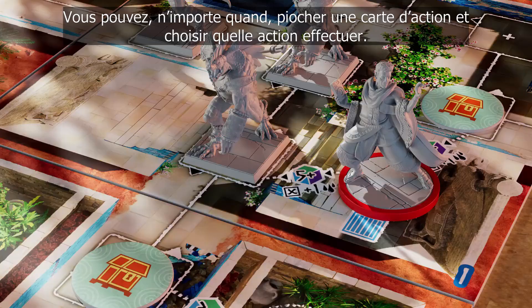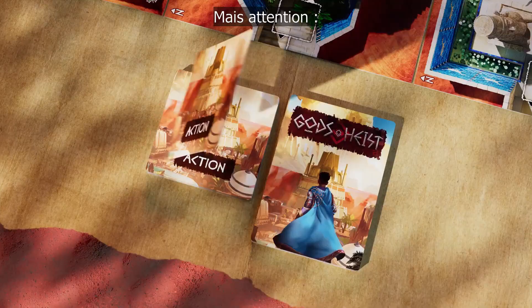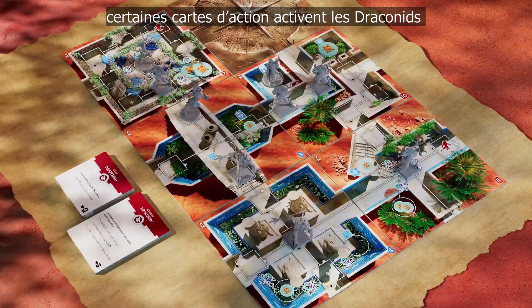At any time, you can draw an action card and choose which action to perform. But beware — some action cards activate Draconids.